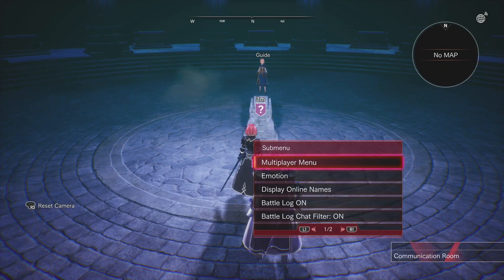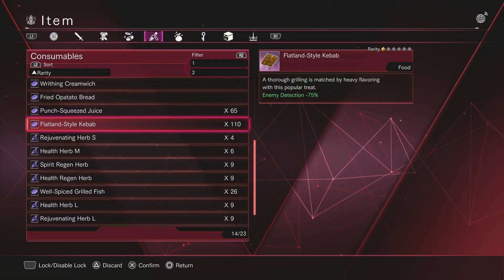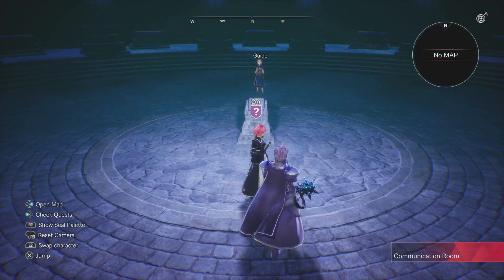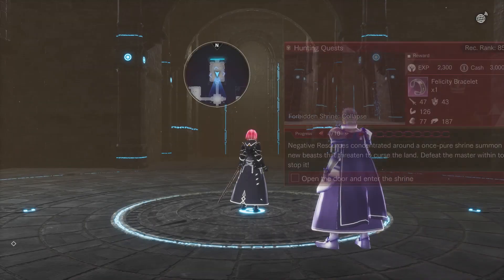You want a higher chance but you can also do a lower difficulty if you can't manage it. It's also recommended to use the enemy detection minus 75% so that way you can avoid being spotted by a lot of mobs, which can be kind of annoying. Let's load into the game.